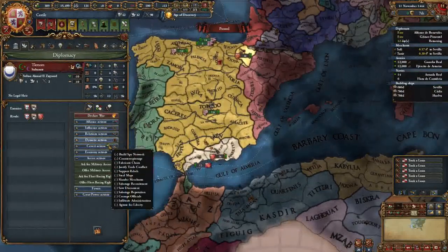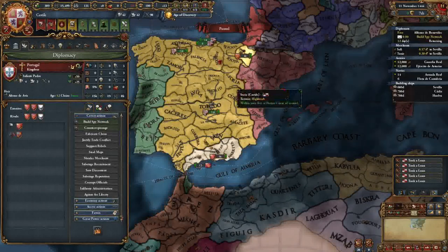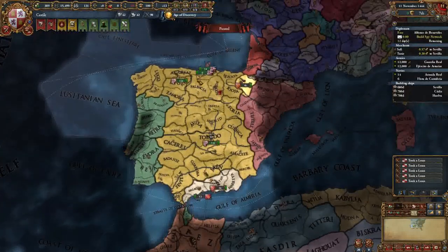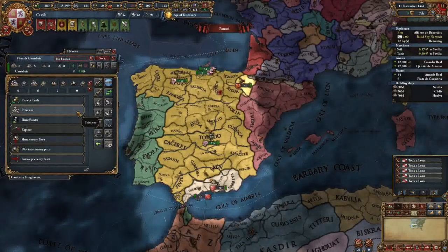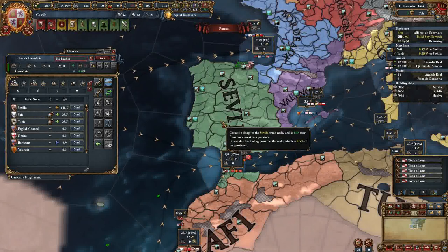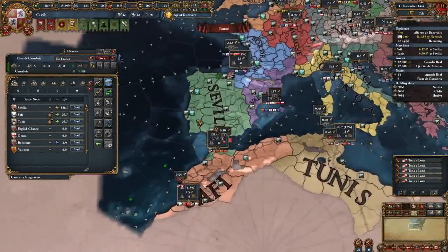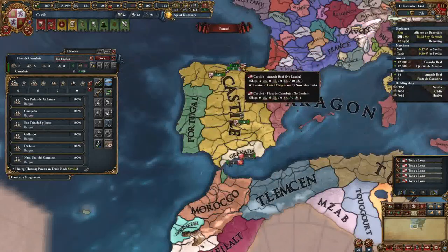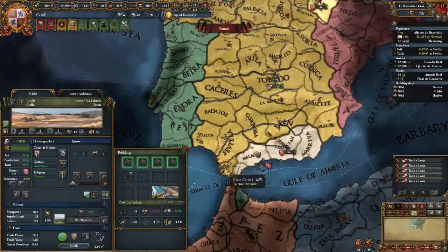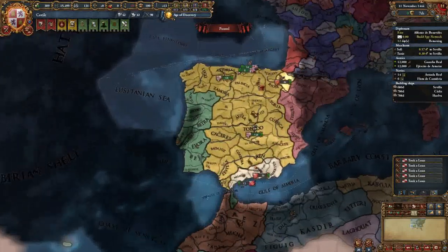We're finally going to unpause the game in just a moment. We're going to come into covert actions and build the spy network on Tlemcen. We're going to take our light ships and hunt pirates in Sevilla - these North African Berber nations can pirate us, so we're sending our boats out to hunt pirates so they won't raid our coastal provinces.